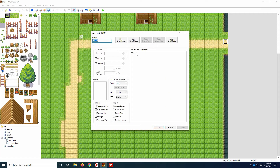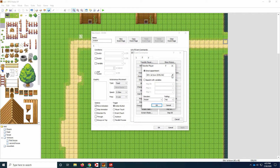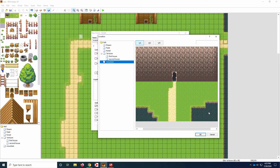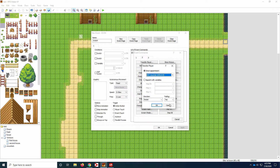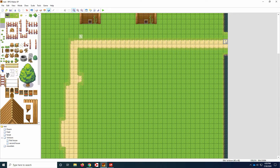Now we have to put our transfer player command in. So double click on one of the spaces and double click in there. Go to tab 2 and transfer player, and choose where you want them to show up on your next map for the cave opening. Use CTRL-C and CTRL-V to copy and paste it so that the transfer player event is on both squares, so no matter where they walk, they're going to go to the next screen.